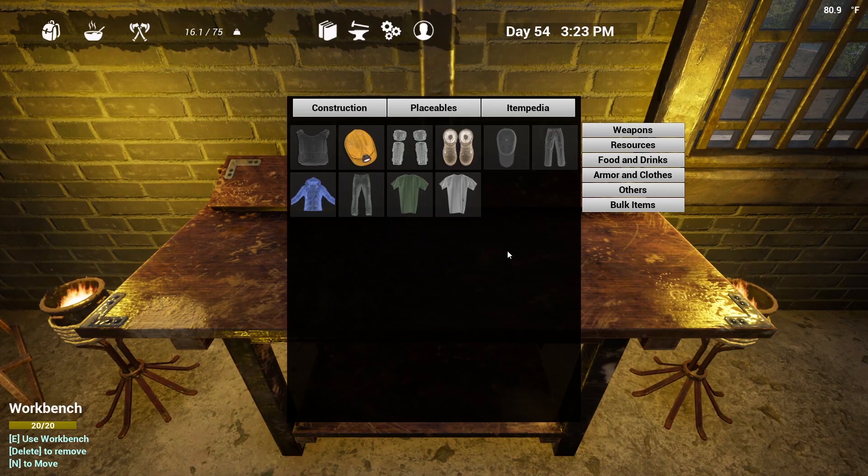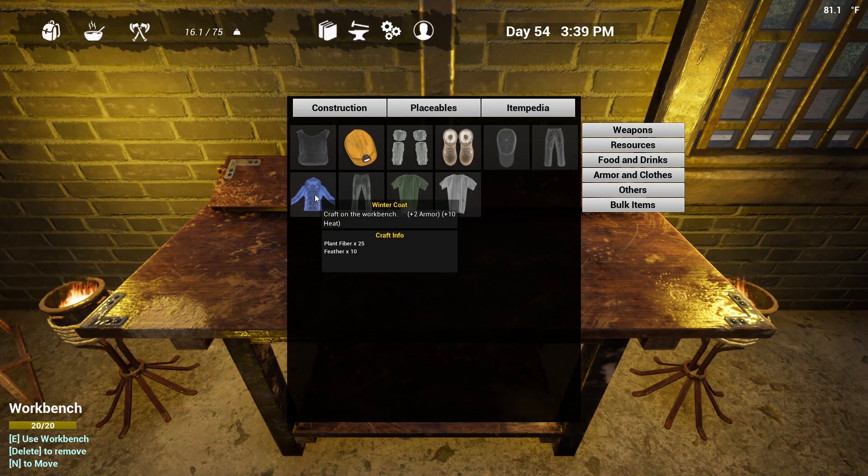Next up, let's take a look at the winter gear. During the winter season it gets frigidly cold outside — so cold that you cannot be outside without your winter gear, otherwise you will freeze to death. First and probably the most important is the winter coat. In order to craft a winter coat, you're going to need 25 plant fiber and 10 feathers. The required resources are easy to come by — plant fibers are everywhere, and feathers you get from birds that are either dead on the ground or you can shoot them with your bow and arrow. Winter coats are so very important during the winter; that plus ten to heat is going to be huge and will save your life.